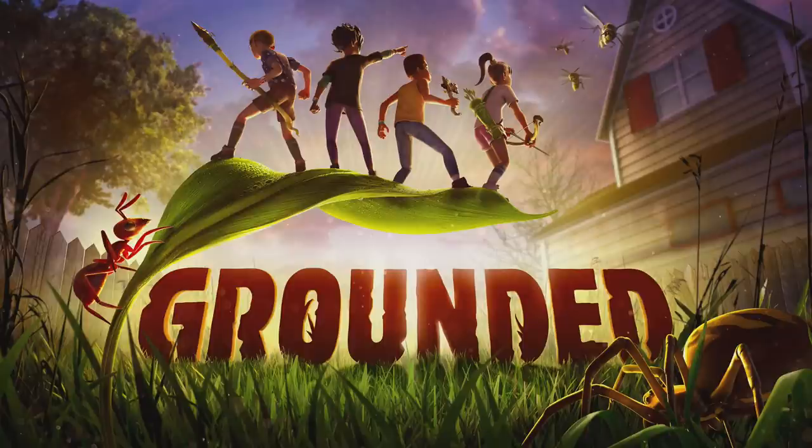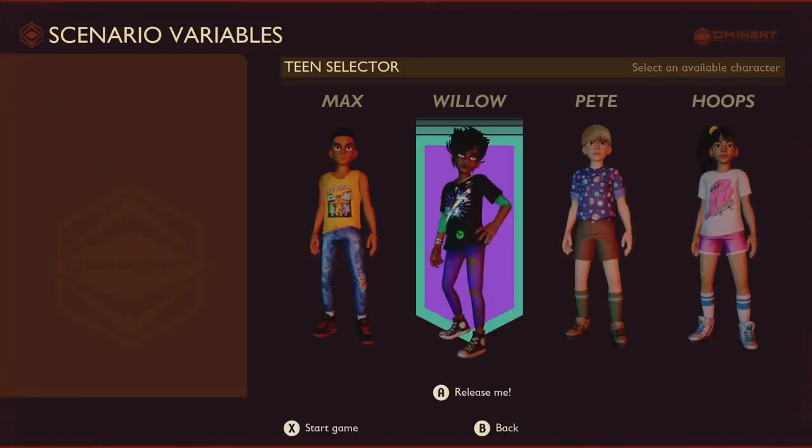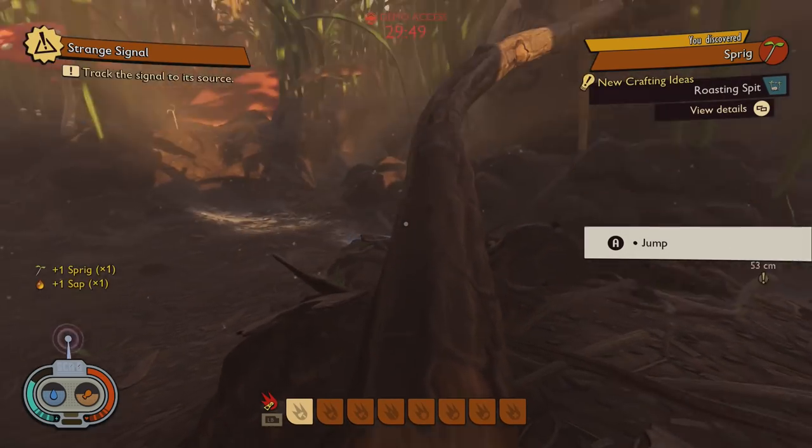Hello, it's Jade. Welcome to a special guide today for Grounded. I'm going to be giving you some tips on how you can get the most out of the 30-minute beta demo that's live at the moment on Steam and on the Xbox Insider program — that's the only way you can get access to it. It's only running for a few days, so you're going to be replaying the demo quite a lot as you only get one day in the world of Grounded. Here are some top tips to get you started and explore as much of the game as possible ahead of its full release in July.